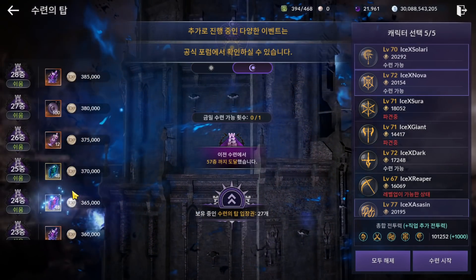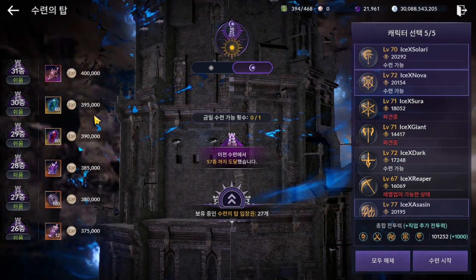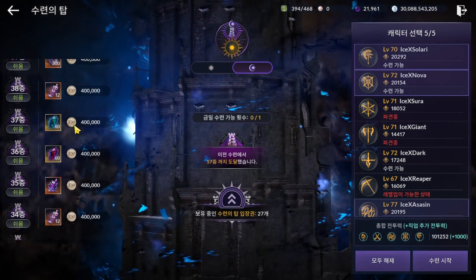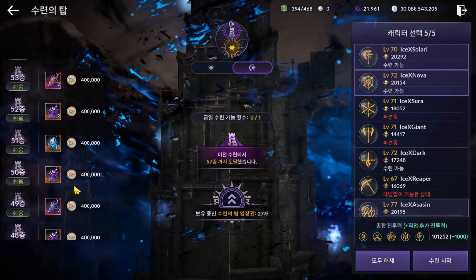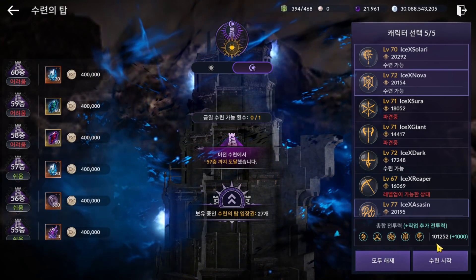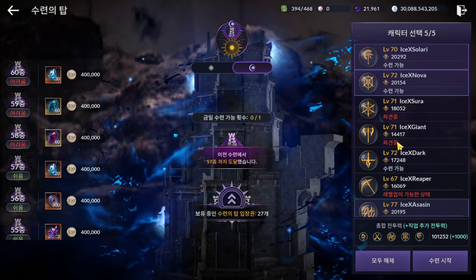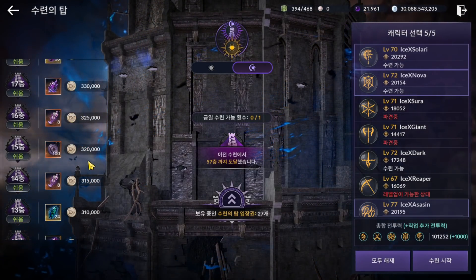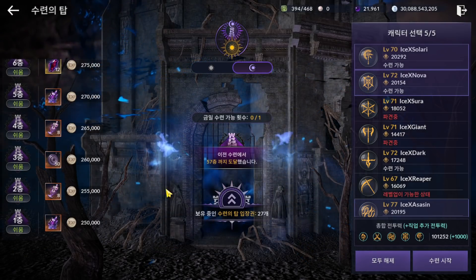How much CP do we need to clear Floor 30? I haven't tested it. If they release Floor 30, we can send up to three characters. Based on the Korean version update, they will release floors one by one, like the light tower or normal tower. And if they release up to Floor 60, we can send up to five characters. 100k CP is not enough — you're going to need around 125k CP. Rewards include dark coins, silver items, and around 2 to 3 chaos crystals per day.